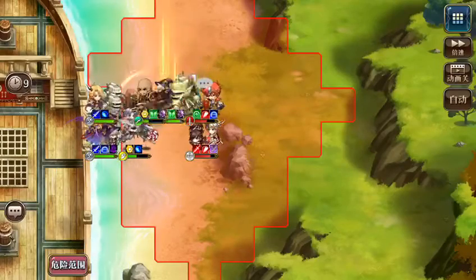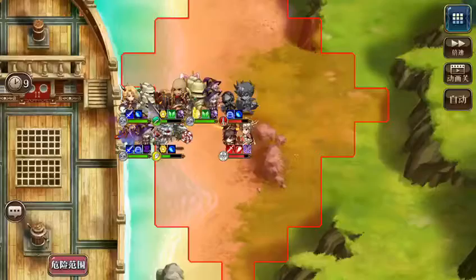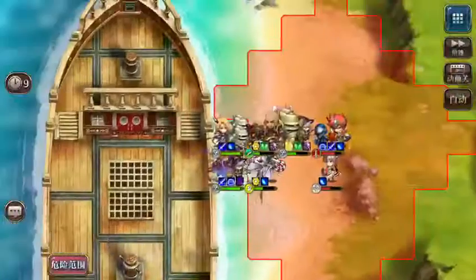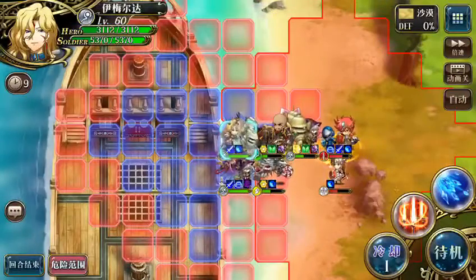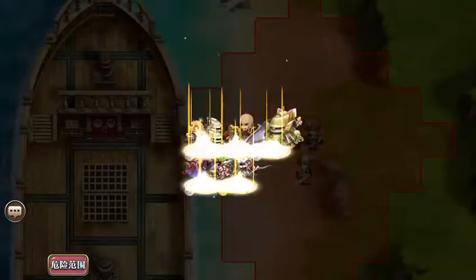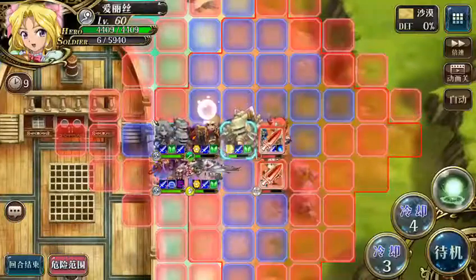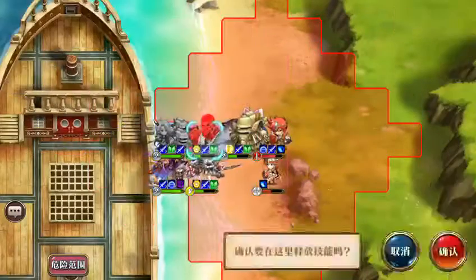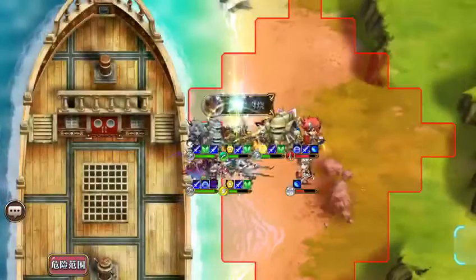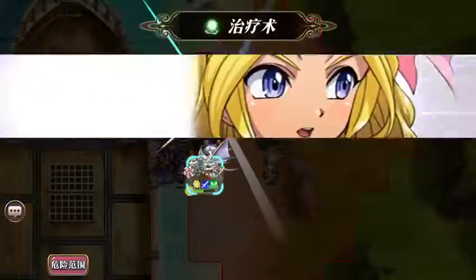Vargas managed to survive, and apparently Chris is not hitting my Sherry, so we managed to survive. Towards the end of the video, I'll be going through the equipment and bonds I've set up for certain characters. For Sherry and Bozo I had a very high bond — for the rest of the characters, you do not need high bond.